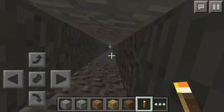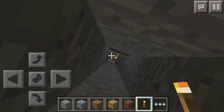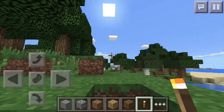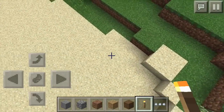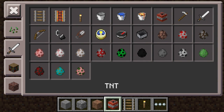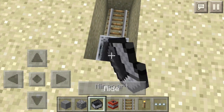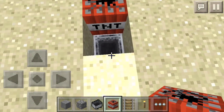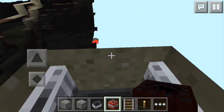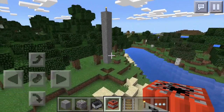I went back to spawn, dug straight down, and didn't find anything. So I'm going to fly back up and do the x-ray glitch to see if there's a stronghold or dungeon nearby. You just break these three blocks, get a TNT and a minecart, put those down, put the minecart down, the TNT goes across — and we'll ride forward.